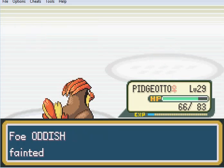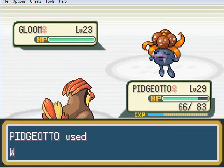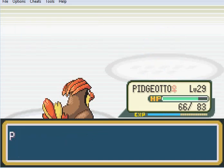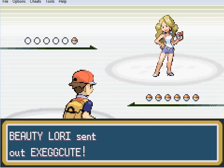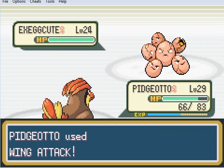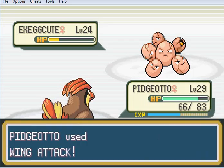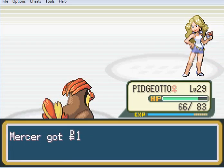Pidgeotto used Wing Attack - enemy fainted. Pidgeotto used Wing Attack - enemy fainted. Pidgeotto used Wing Attack - Gloom fainted. And that takes out Last Lisa. I'll take out you too. 'My hobby is Pokémon training, which I do in the two minutes spare in my day after I'm done pampering myself.' Exeggcute - it is a pile of eggs with very good defense. Just Wing Attack it again. If I remember correctly, the gym leader has the evolved form of it, and it will be very difficult to defeat even with our amazing Pidgeotto.